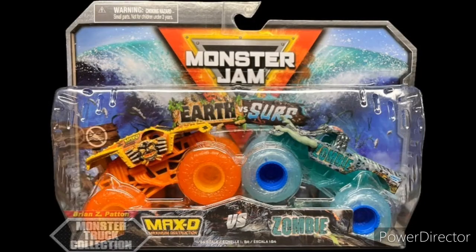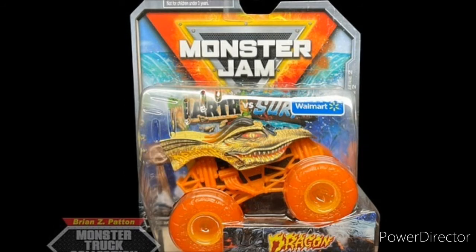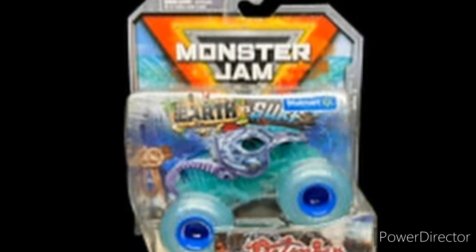We got the Horsepower and Aqua Truck — I have no clue what it's called — Max-D and Zombie look amazing. Of course we also have single packs that are now revealed. We got Marshmallow Domination, which was revealed quite a while ago, like two or three months ago. Now we finally got the rest of them: Dragon on the Earth side, and on the Surf side we have Soldier Fortune and Octonator — very cool to see these two on the Surf side.